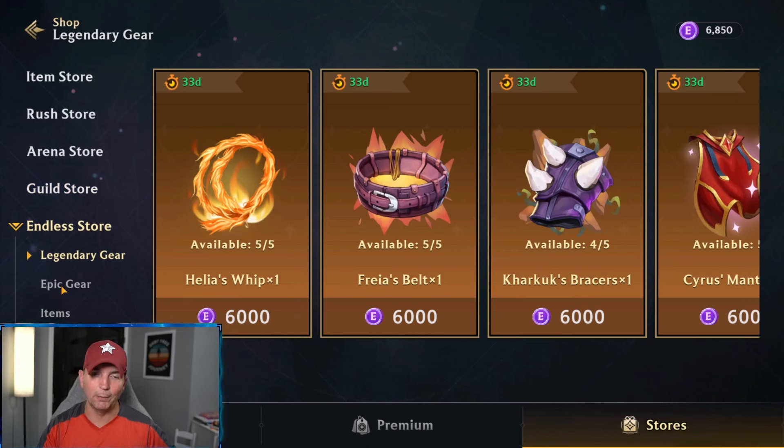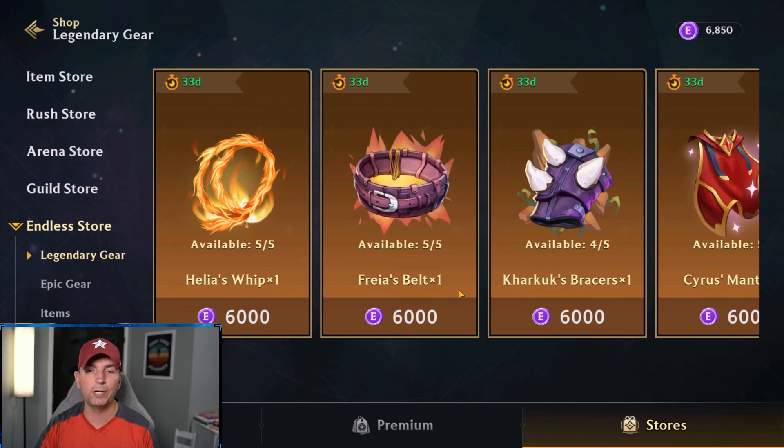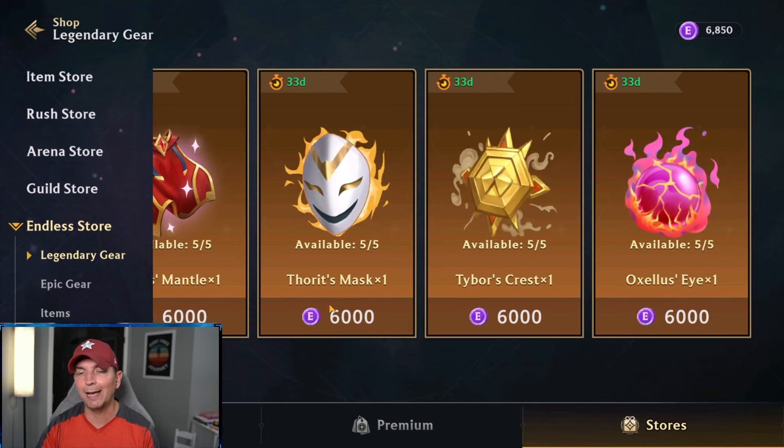Getting into the endless store, looking at Helia, Freya, Carrick, Crass, and Cyrus — these four heroes are ones you have to purchase, and there is nowhere else you can get them. They are not free-to-play heroes. But when you look at Thor, Tybor, and Oxalus, all three of those are free-to-play heroes. I've been focusing on getting my five primary heroes fully built up with their exclusive items.